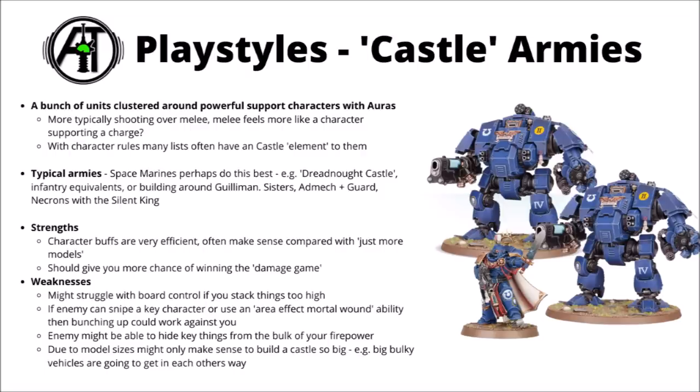The strengths of this are fairly obvious — just in terms of a points-for-firepower or durability type metric, it often makes sense to pair very fighty or dangerous units with characters that are going to make them better. For the points invested, you might well be better off with two units plus a character supporting them compared with just getting three of the units for the numbers they'll be spitting out. Overall it'll usually mean that you've got a bit of a better chance of winning the damage game, and in general it's an area of the board that your opponent's going to struggle to approach, both for the fear of being blasted by a whole bunch of damage, but potentially even getting countercharged by units with a bit of value there, like supporting characters with power weapons.